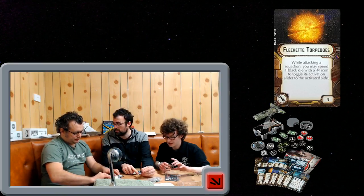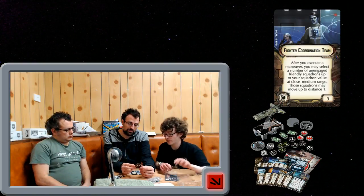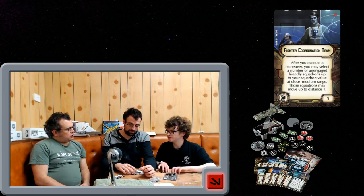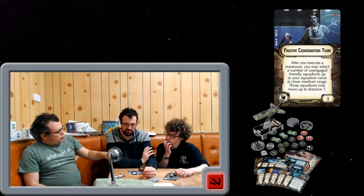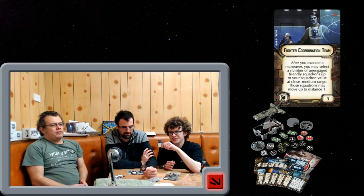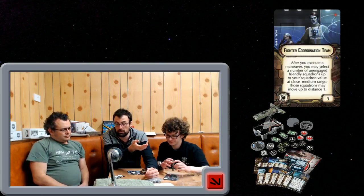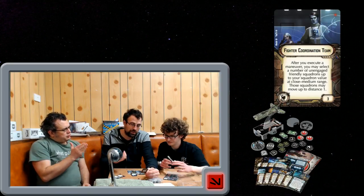Fighter Coordination Team — that's a Support Team upgrade, and we have seen this one before in the Interdictor. After you execute a manoeuvre, you may select a number of unengaged friendly squadrons up to your squadron value at close-to-medium range, and they may move one. It's brilliant for fast ships with A-Wings and a Corvette, and it could also help B-Wings move three instead of two. Then there's Phoenix Home title card at three points: you gain one additional officer icon to your upgrade bar and can be assigned up to four command tokens instead of two.